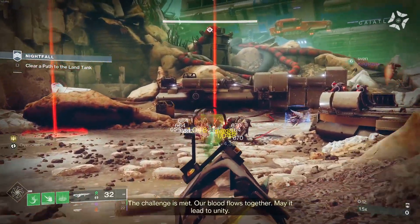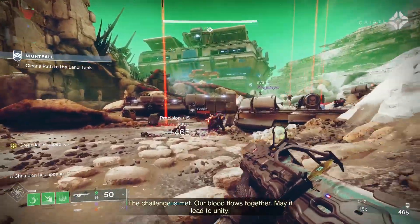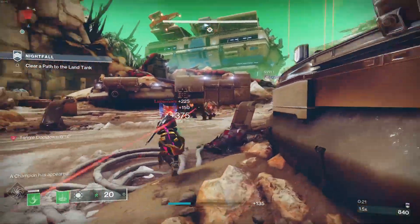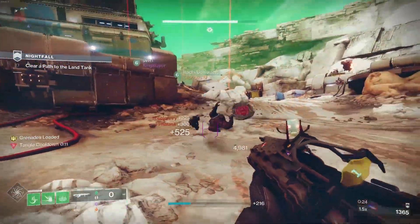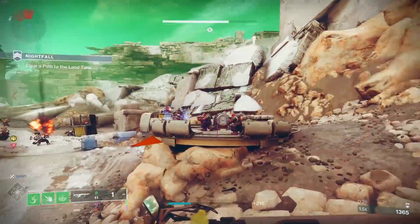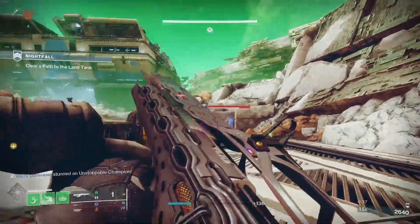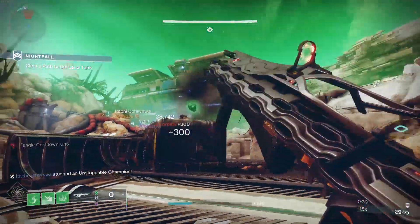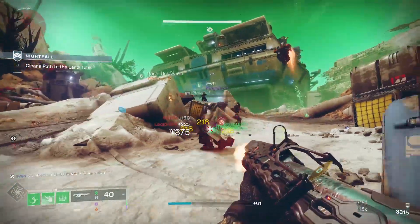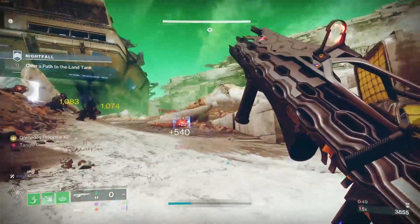We're doing a nightfall with the strand Quicksilver Storm during a strand surge. That's why I wanted to showcase the damage. The fact that you can get strand going in tandem and get tangles created is super dope. There's a timer before you can spawn another strand ball, but even with just one grenade if I get the kill you'll see it makes a strand ball — it's a beautiful combo.